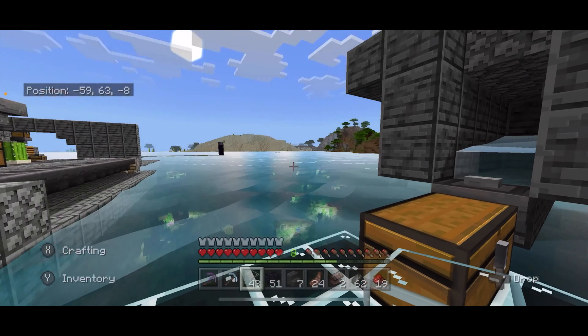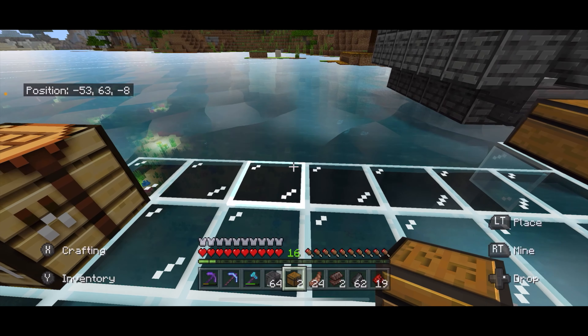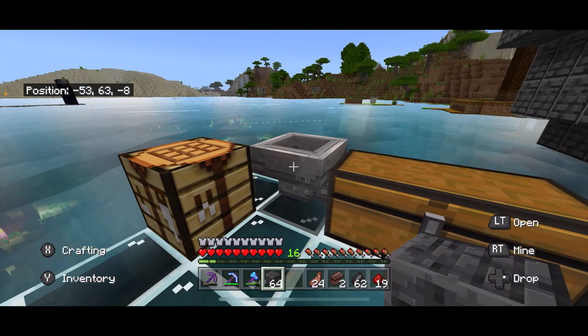To get going, I need a spot. I'm going to build it somewhere over here. The first thing I'm going to do is start with the end in mind. I'm going to lay down a double chest, then place a hopper going into that chest on the side like that.